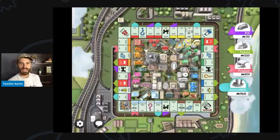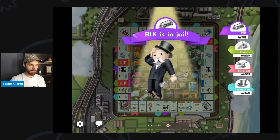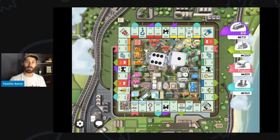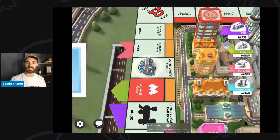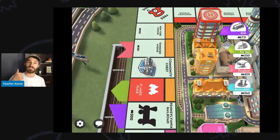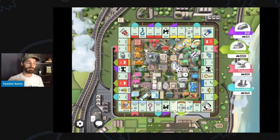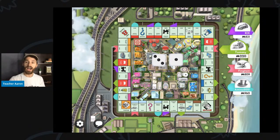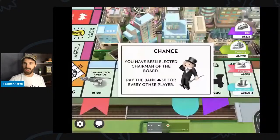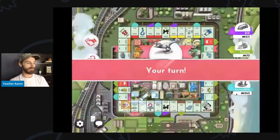Amina 2021 lands on go and collects $200. Let's take a look at money right now: Rick has $731. Tommy only has $220, but Tommy has Boardwalk and Park Place — those are two very expensive properties. I have $800, which is a lot more than Tommy. And Amina has $960 — that is the most money out of any of the players.